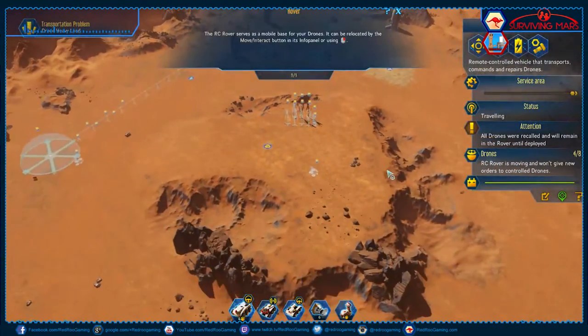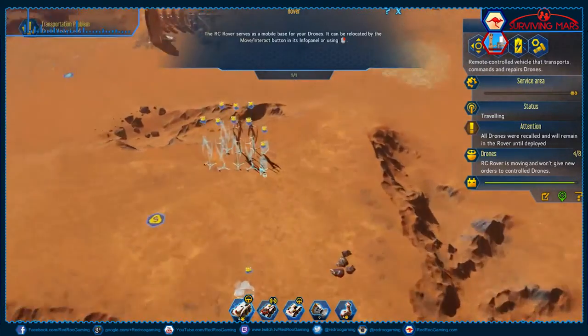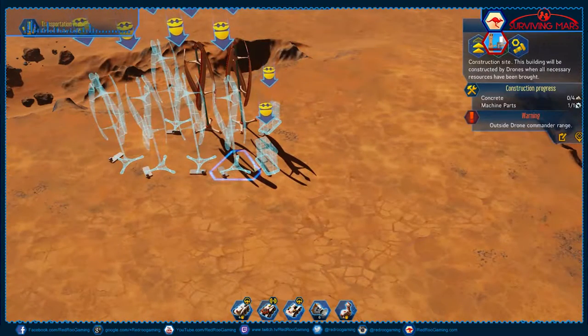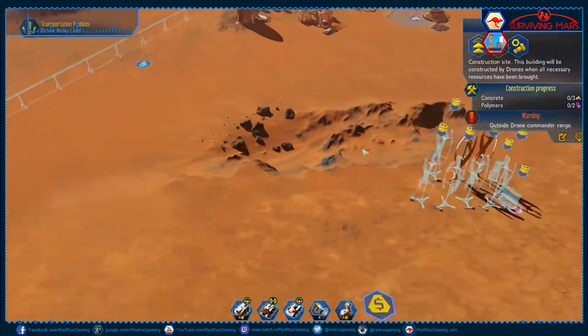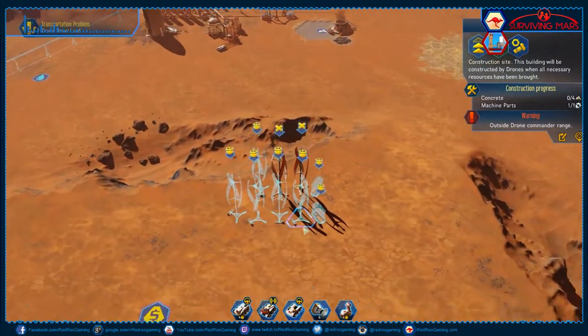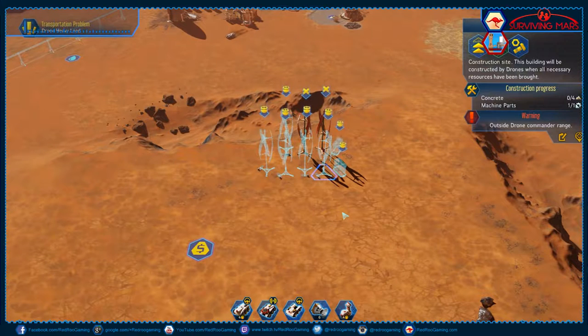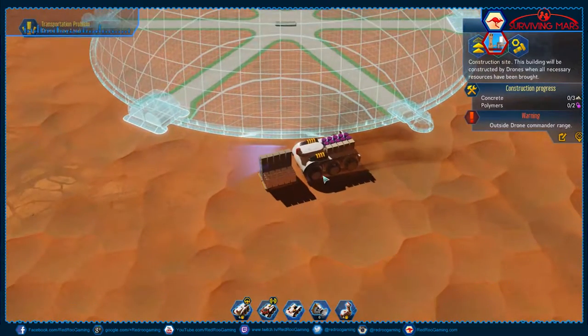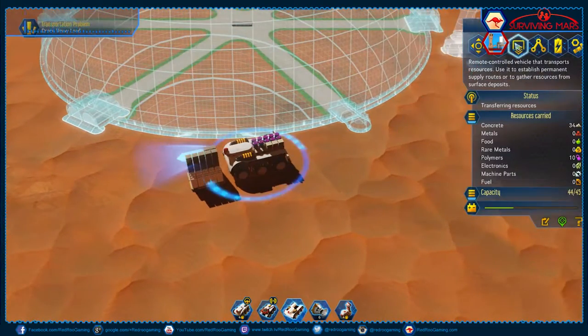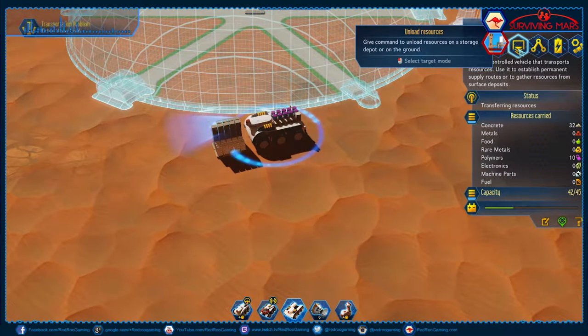The drones should start building that. Our metal reserves are about to disappear. Are you guys missing concrete? What do each of you need? You need four each — four, eight, sixteen, twenty, twenty, twenty, and four polymer. So twenty concrete and four polymer. Use your finished offloading. Start building.